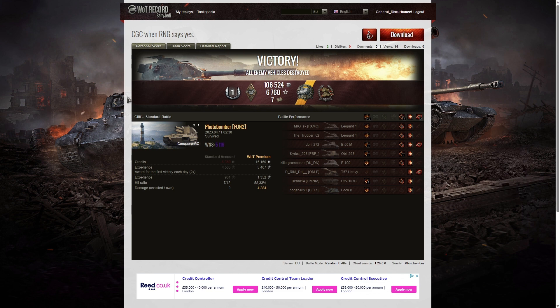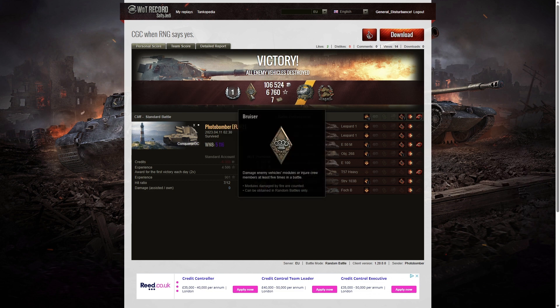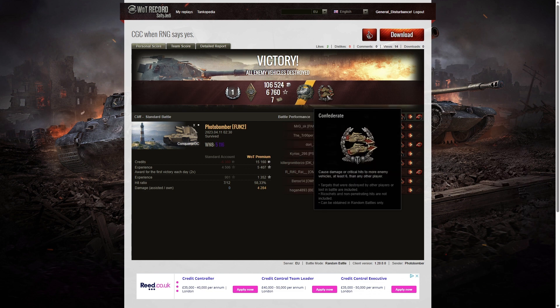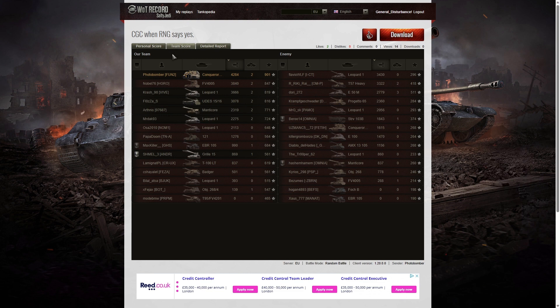Photobomber managed to get a first class tanker in the Conqueror Gun Carriage. He picked up a Bruiser Medal for getting at least five critical hits — he actually got seven. He got a Gause Medal for doing more than eight times his vehicle's hit points in damage, and a Confederate for hitting more enemies than anyone else on his team. His WN8 that game was 5,116 — Super Unicum standard. He got the highest damage in the game: 4,284 hit points.